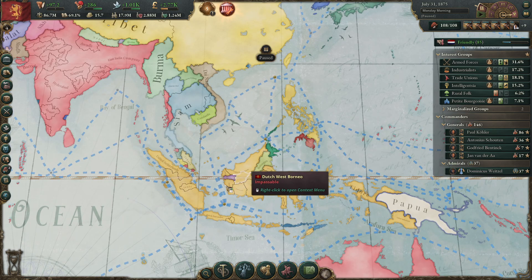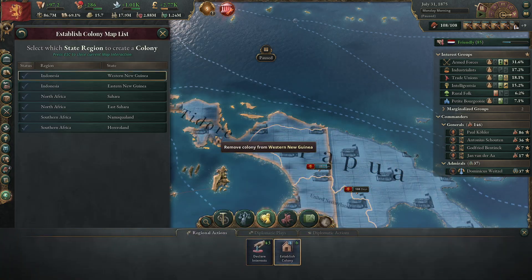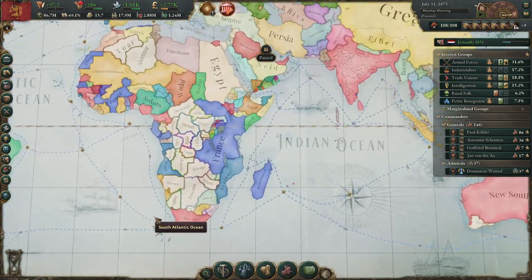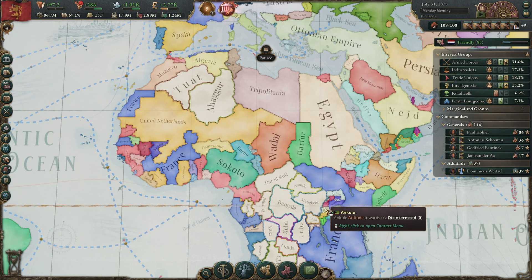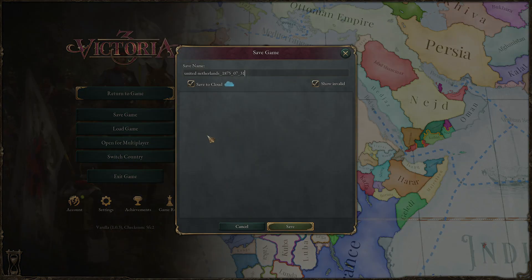Maybe we should give it a try to take the rest of Indonesia. I like that the Papua colonies are growing very fast — colonizing everywhere I can where I have an influence point. I think I want to take my die now so we can colonize a bit more in Africa. Save the game.